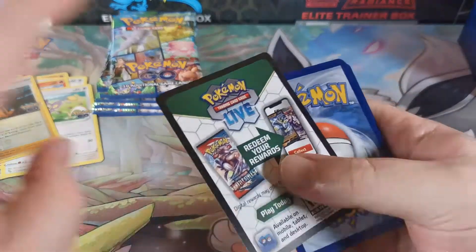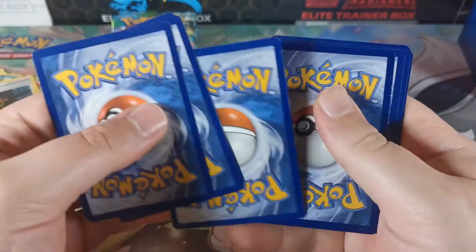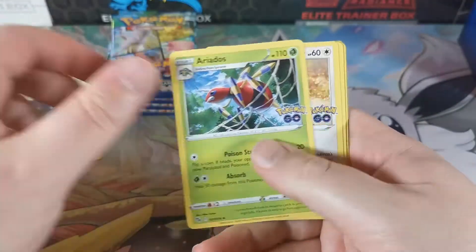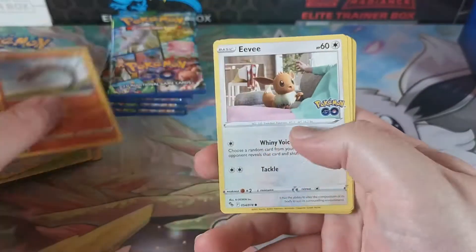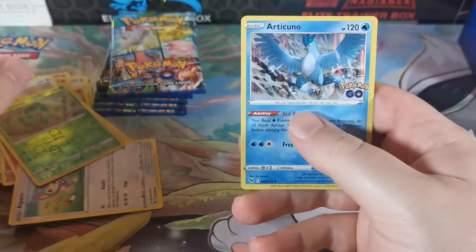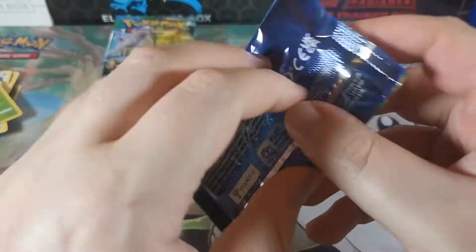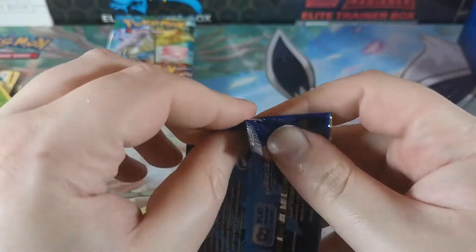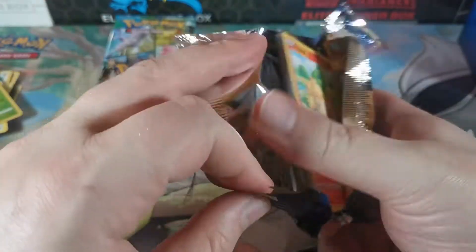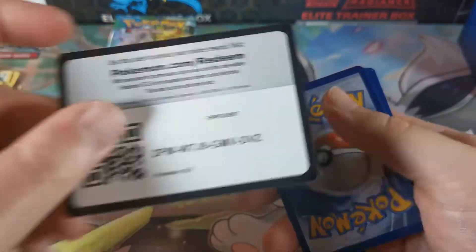Doing okay so far. Alright, we got Chansey, Spark, Ariados, Pidove, Onix, Eevee, Charmander, Aipom, Bulbasaur, and Articuno holographic. One of those alt art Mewtwo's would be good.